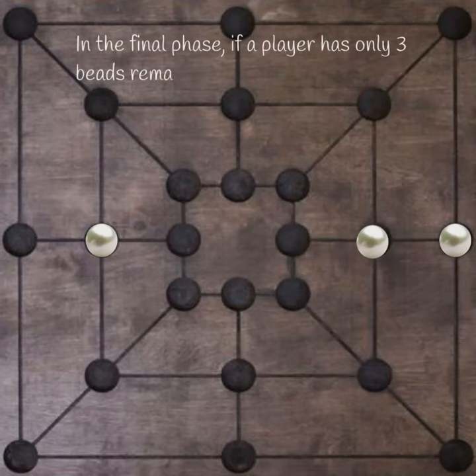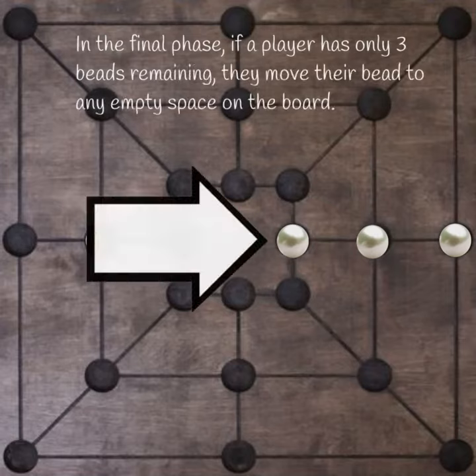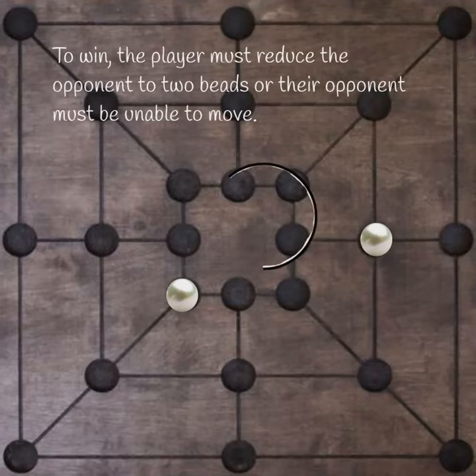In the final phase, if a player has only three beads remaining, they can move their bead to any empty space on the board. To win, a player must reduce the opponent to two beads, or their opponent must be unable to move.